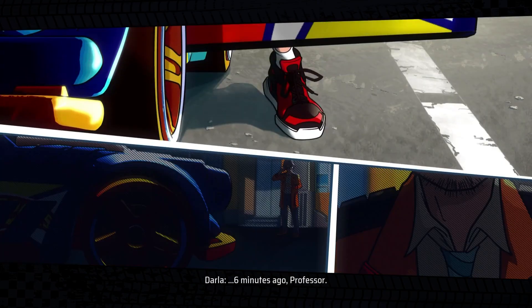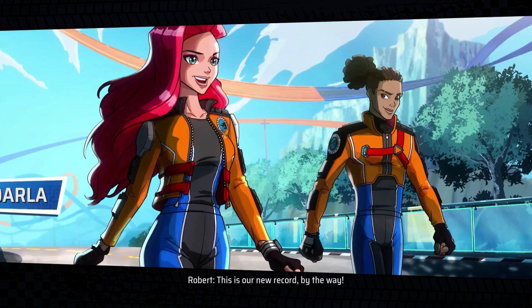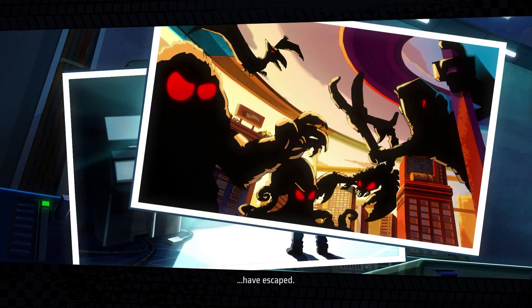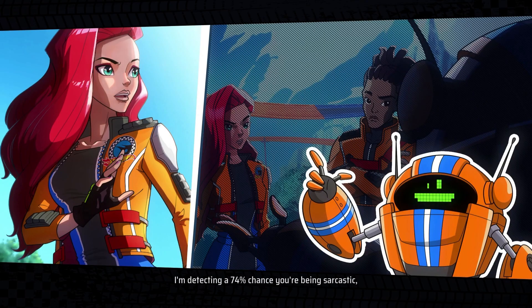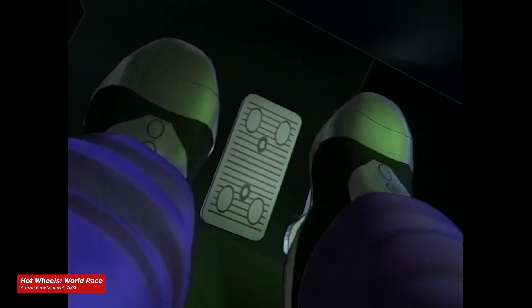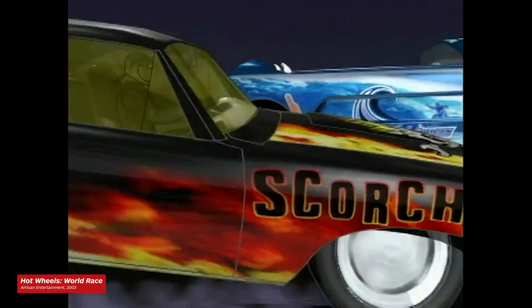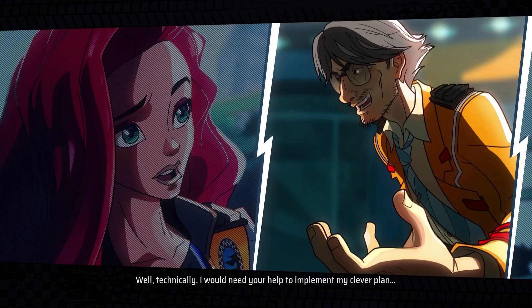This time around, Milestone has injected a kid-friendly story about saving the city from a series of monsters. This story-driven campaign mode features a team of original characters including two young adults with extravagant haircuts, a wacky professor, and the most crucial ingredient of any kids' cartoon — a talkative robot. This new play mode has been put together with children very much in mind.